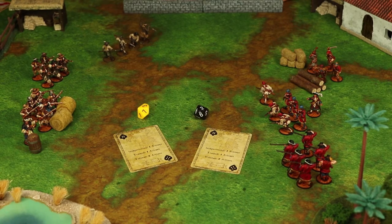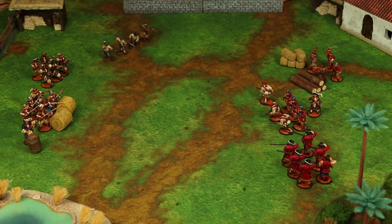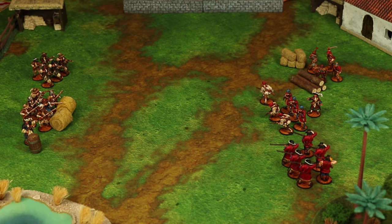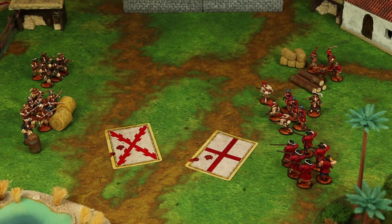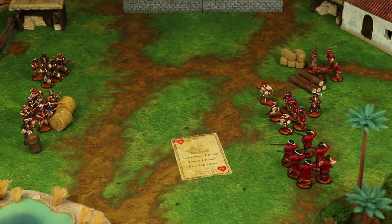One last thing with placing activation cards: there will be times when one player has more activation cards than the other, usually because one force starts a turn with fewer units. When this occurs, a player with fewer cards — and only the player with fewer cards — has the option to pass. To do this, the player intending to pass still places the card like normal. Once all cards have been set, they just pull the card back into their hand and announce their intention to pass. If you have fewer activation cards, think carefully about when you want to play them. Timing can be everything in this game.